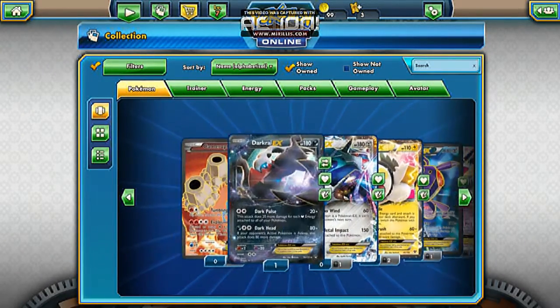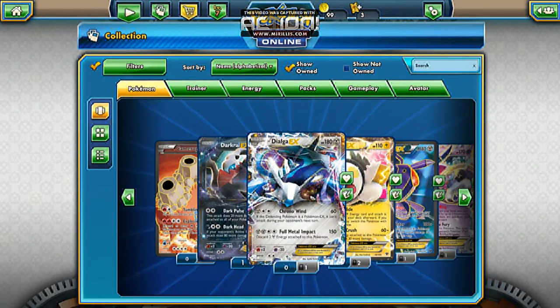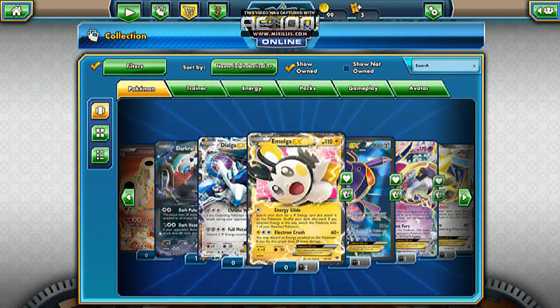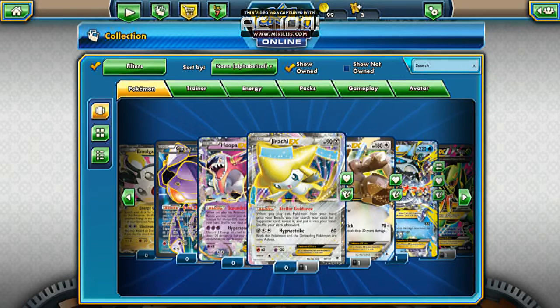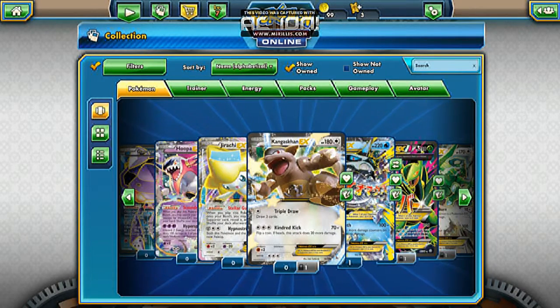One Fallout, Camelot EX, a Darkrai EX, Dialga EX which is going to be featured today, Emolga EX, a brand new Genesect EX I just got, Hoopa EX, Jirachi EX, Kangaskhan — I keep forgetting his name — Kangaskhan.